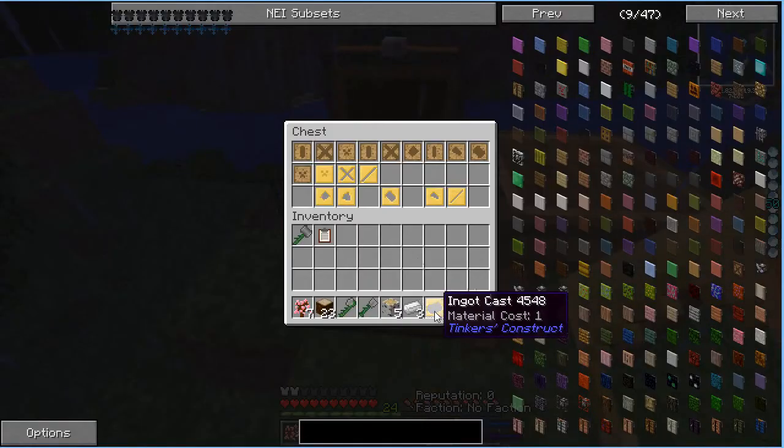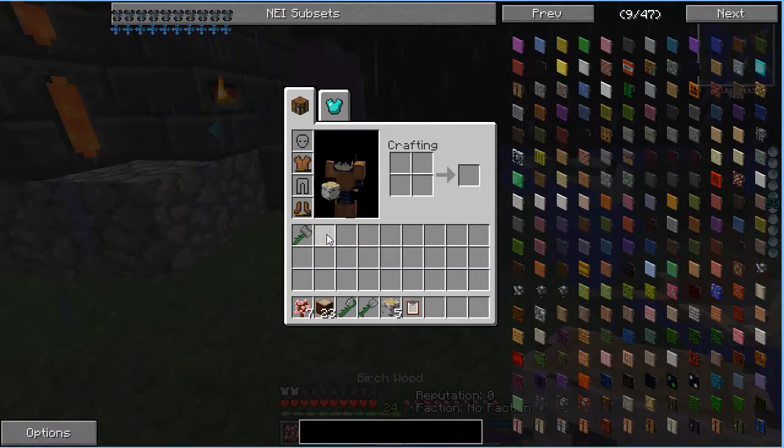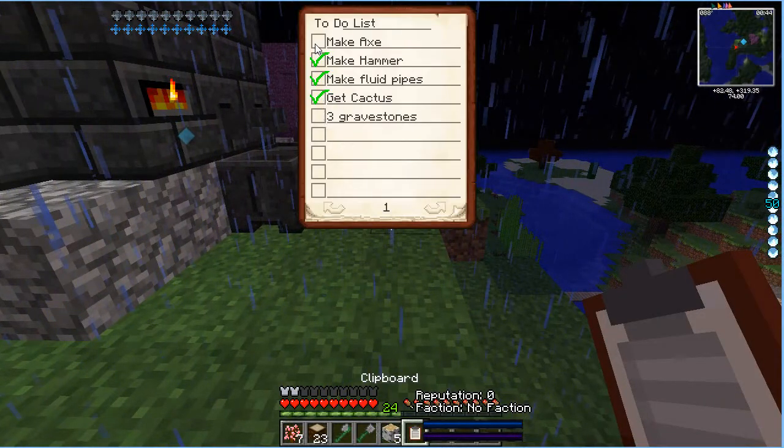Let's go put this back in the chest here, and let's put the aluminum in there too — we don't need that right now. Let's check our to-do list. We made an axe, so we did one thing. Let's start adding other things. Make a house, clear area — I know that's vague. There are tons of stuff we can do, actually — there are dimensions we can go into.